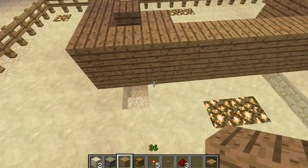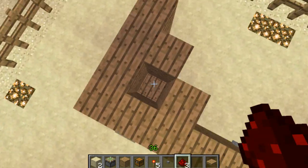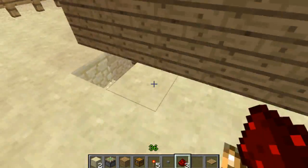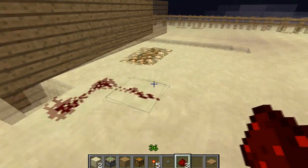So let's just start the redstone. We're gonna put some redstone from under the pressure plate — this is a pressure plate in here — and we're gonna bring it around about there.